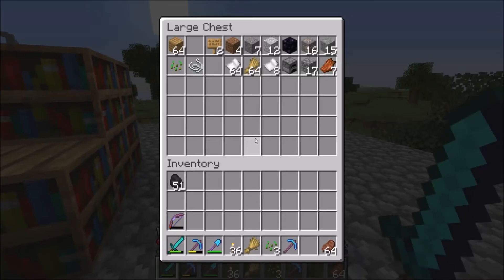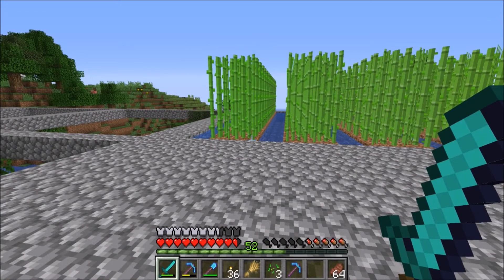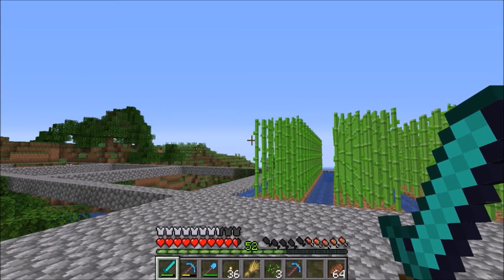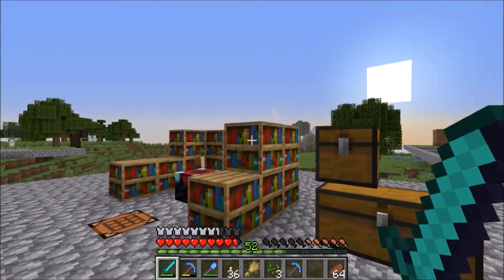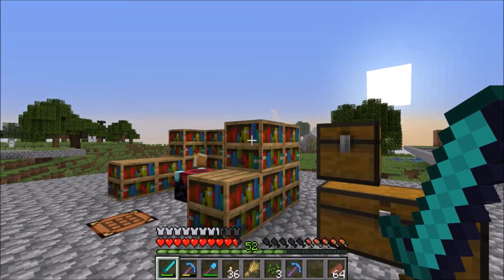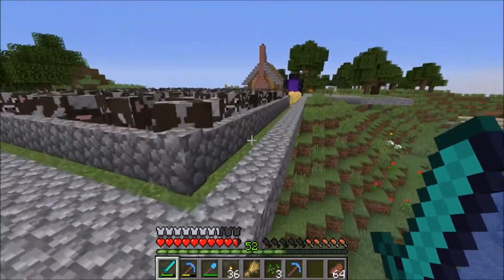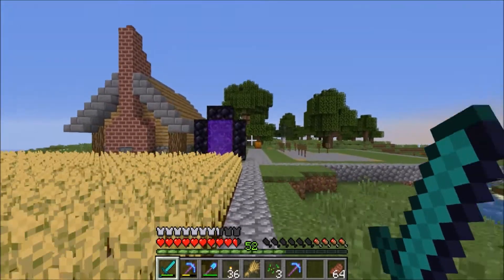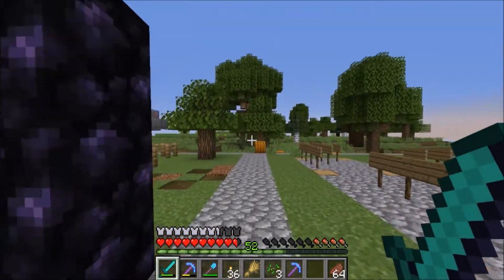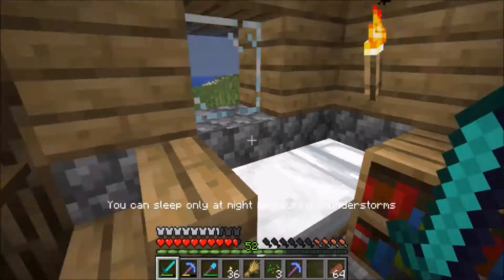I got a mending book, and because I fished overnight I got a second mending book. So I bought a mending book from somebody for 10 diamonds for the pole and the mending book — which is a steal. He has decided he's not going to be mining diamonds; all the diamonds he gets are going to be through trade. I think that's a brilliant idea — a really cool economy idea to keep the server interactive rather than everyone just doing their own thing.